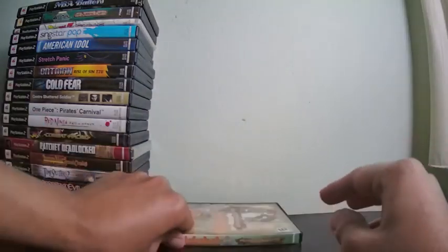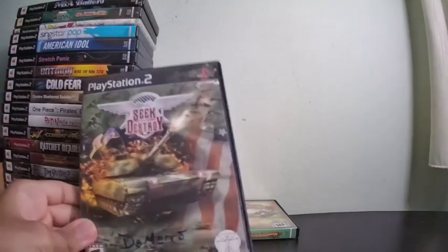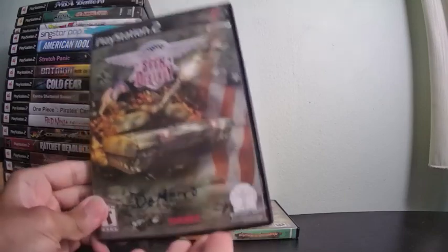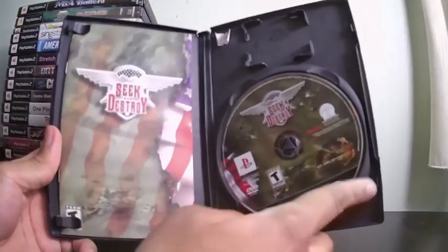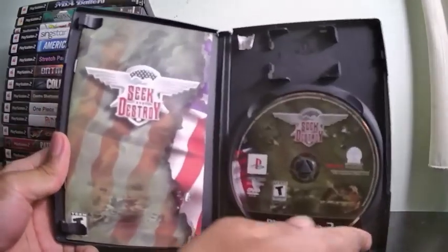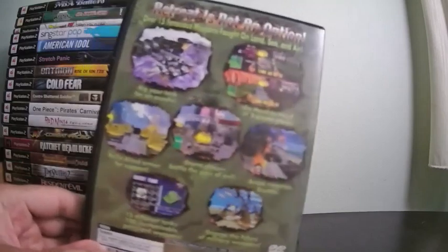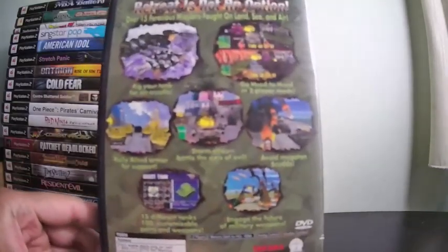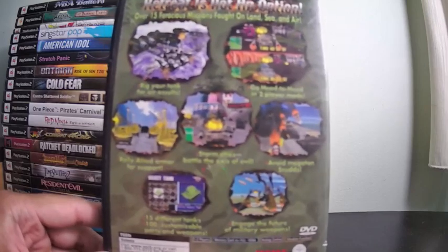Now we have Seek and Destroy — and somebody put their name on the cover. Who does that? Stop it. Anyway, this is a game where you take control of a tank — it's kind of like a car RPG. There are no humans in this game; word bubbles appear above the tanks as if they're talking. You can customize your tank: different colors, add sonar, add radar, and battle other tanks. Before World of Tanks, we had Seek and Destroy.